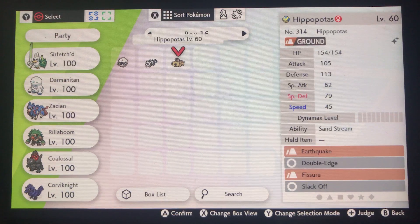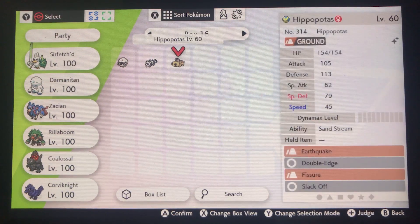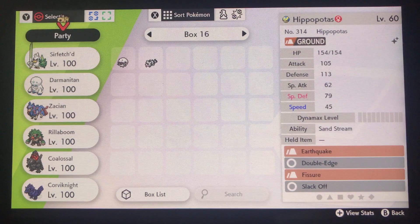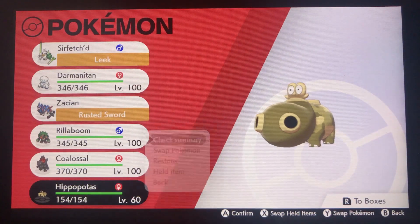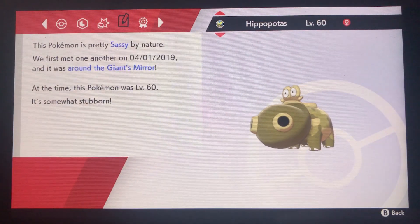The stats are okayish. I think the nature is... you can't really see the nature from here. I'm just going to check the nature. I think it's... Lex? No, it's Sassy.